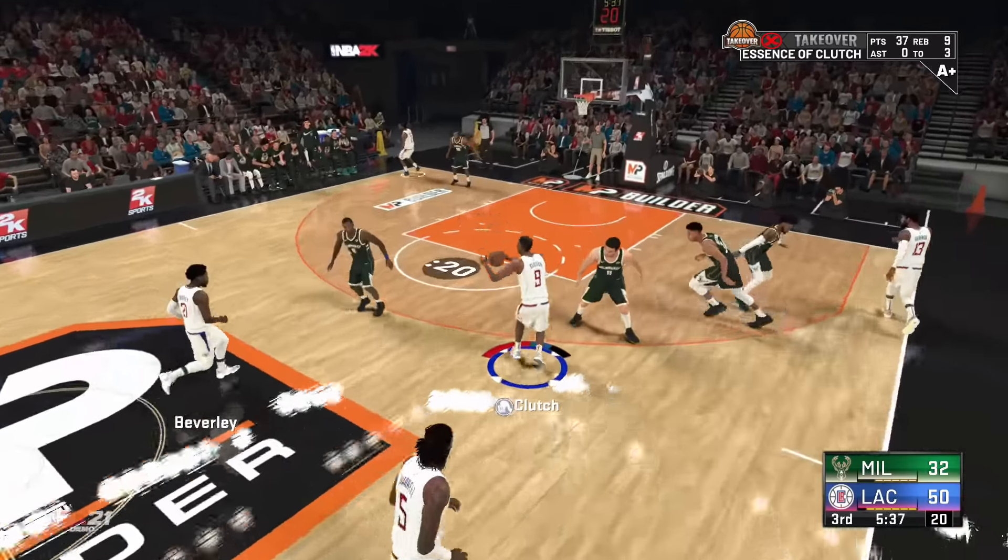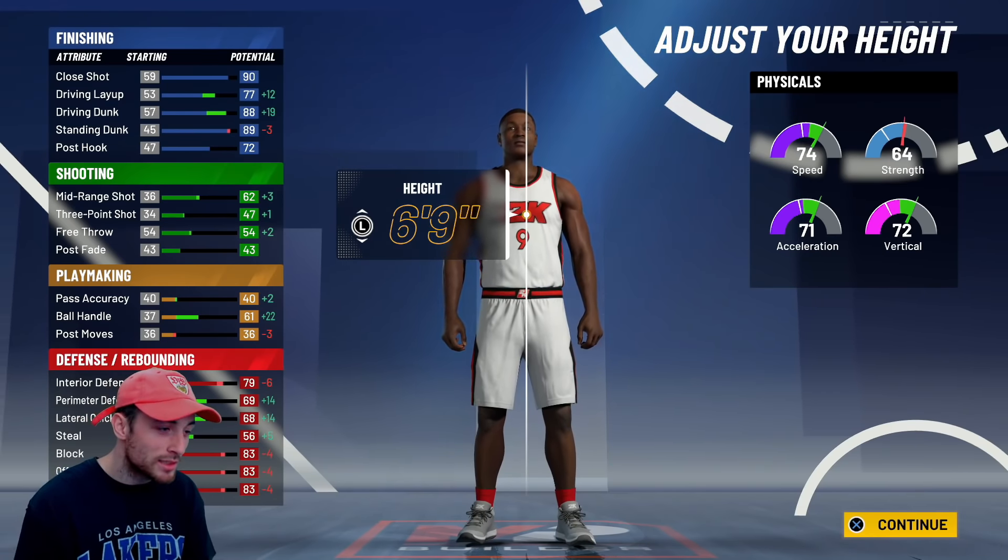Let me show you how to make this build. You're gonna want to pick the half blue, half red pie chart. I know everybody's gonna be making the pure reds and that's a great build, but personally I want slashing takeovers, so I need to pick the half blue, half red. Physical profile at the top with max speed. For finishing, you want to max out all of those stats and bring the post hook up until you get 23 finishing badges. Mid-range you want to put to a 59, three-point to a 46, ball handle you want to bring to a 39. Max out all of these defensive stats.